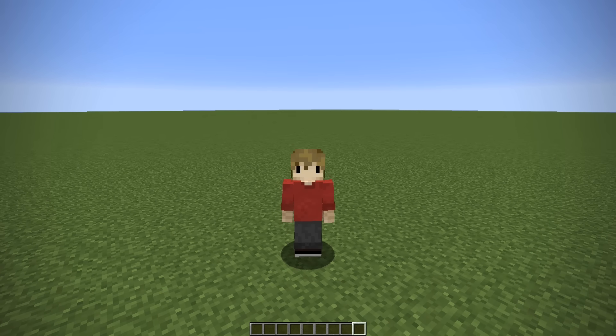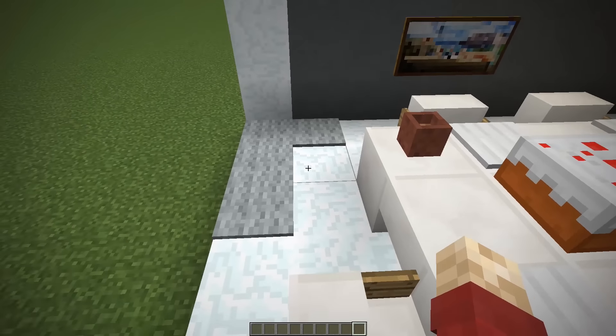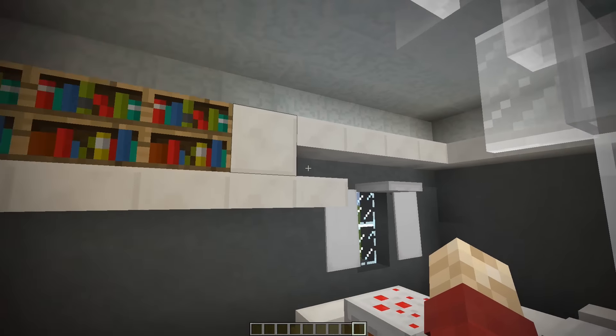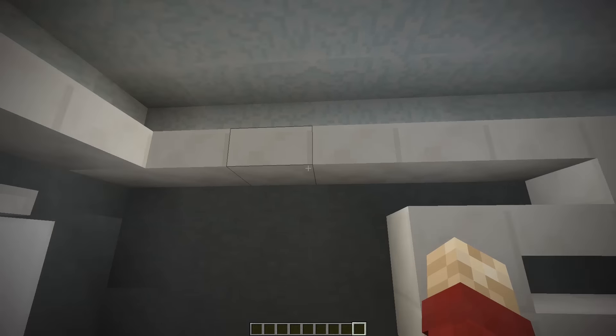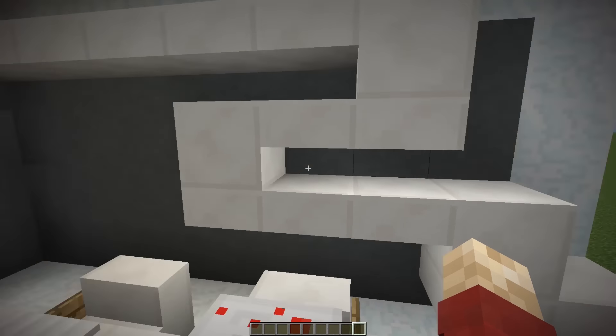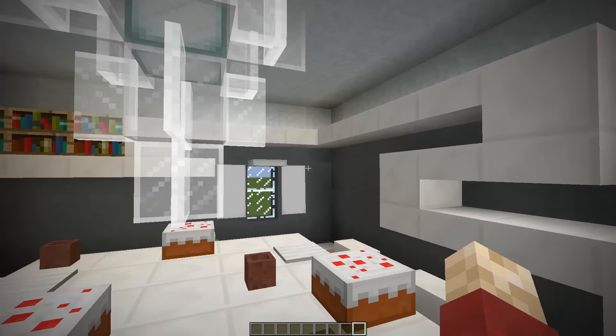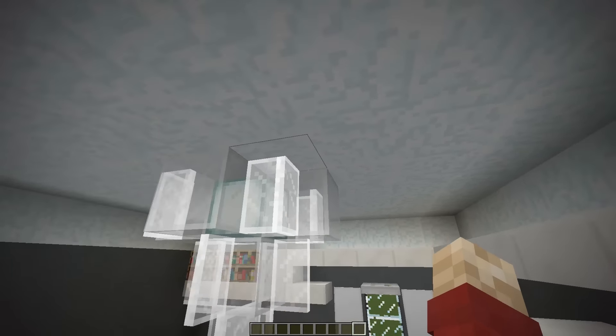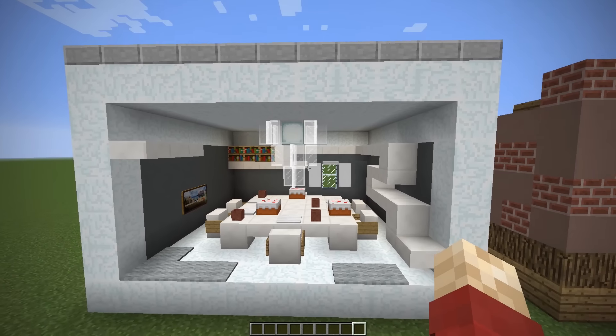The first one is a modern design for a dining room. We've got a painting, some brutalist style modern decor with the quartz, a nice big table and a nice mix of quartz, stained clay and some snow, because they all look rather modern when you stick them together and give them a nice little pattern. And you get a nice chandelier in the middle along with some cool window designs — honestly you've seen a lot of the modern designs, they all kind of match up.